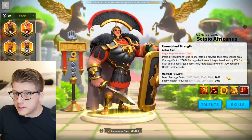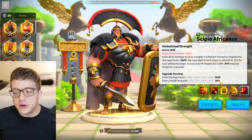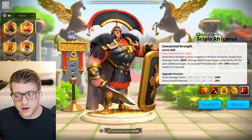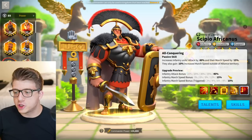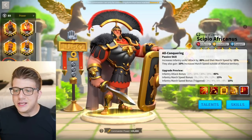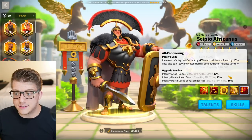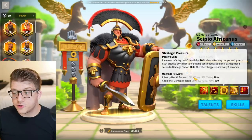To put it in perspective — the best infantry commander right now has a weaker damage factor than Luce and hits fewer targets, which shows just how insane Luce's active skill is. Additionally, enemies get 30% reduced health, which is very punishing — especially if you pair him with Luce. The second skill gives 40% infantry attack, 15% march speed, plus 10% march speed outside of alliance territory.